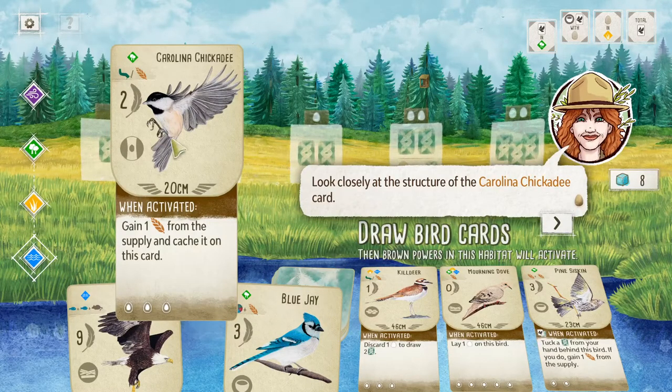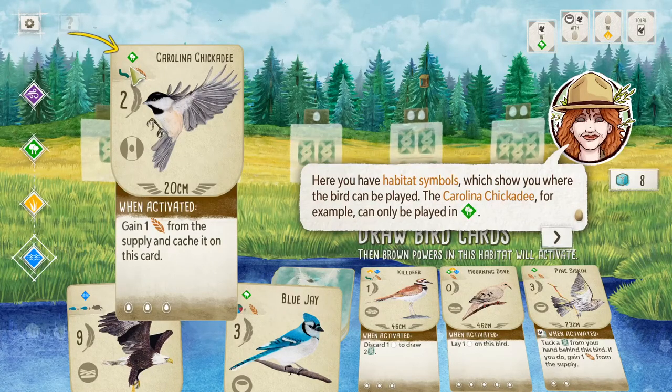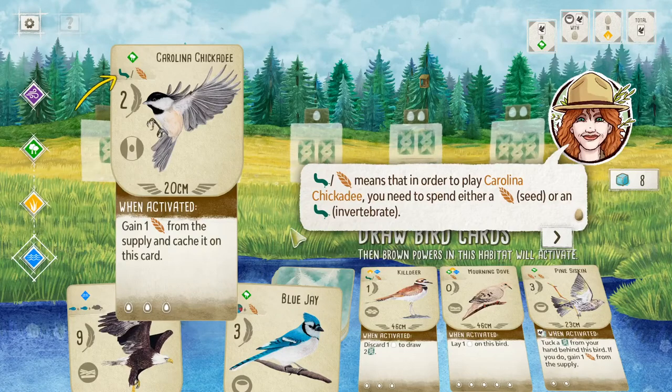Look closely at the Carolina Chickadee card — it's habitat symbol. It's so small, but that's forest. It can be played only in the forest. Are there any that have multiple habitat symbols? These ones down here do. Here's the Carolina Chickadee's food cost — it costs a worm? Or a feather? You need to spend either a seed or an invertebrate. Birds don't eat feathers — I could have figured that out.